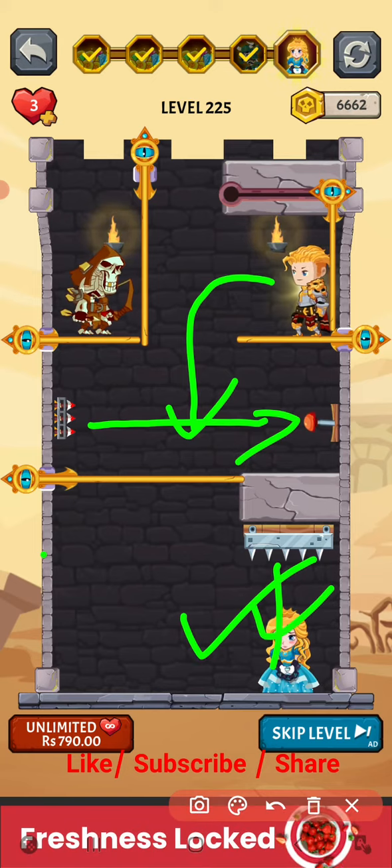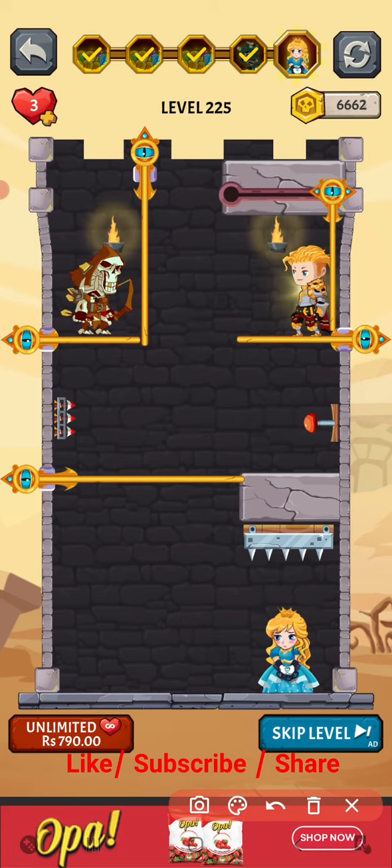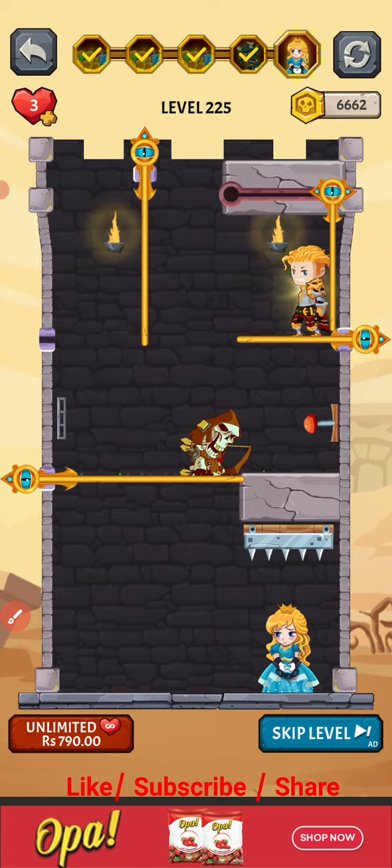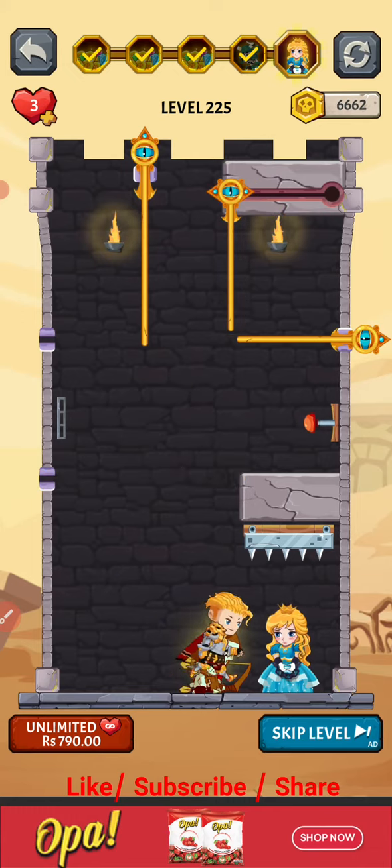We have to play very carefully. We have to pull this one first — yes — and now I can easily come down and rescue the hero.